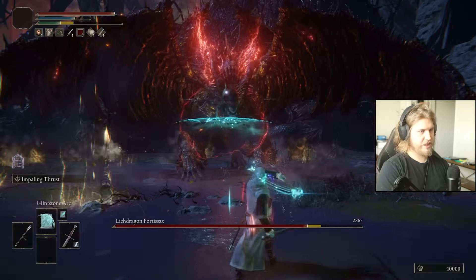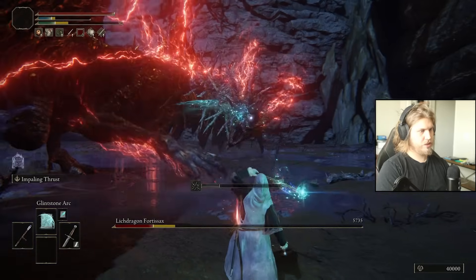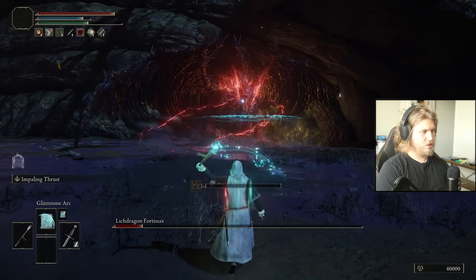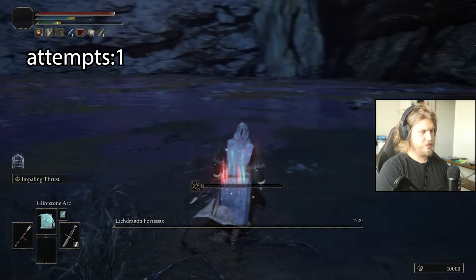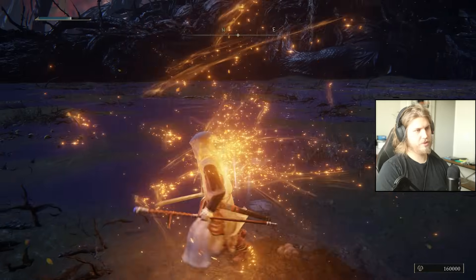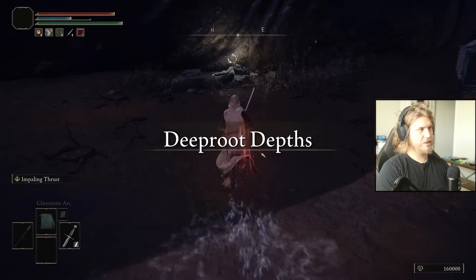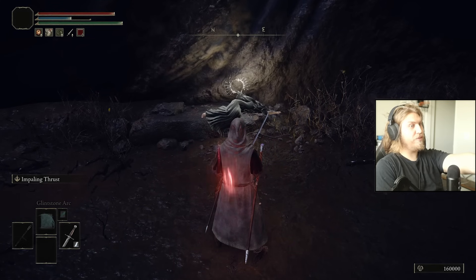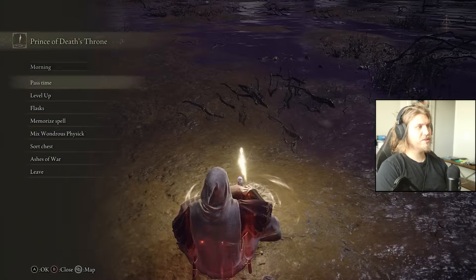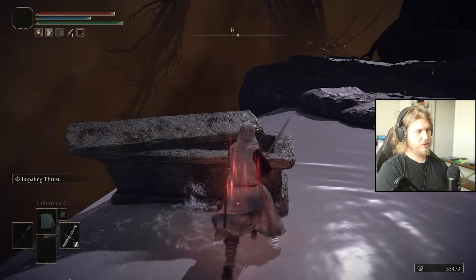Oh my gosh, a thousand damage! Just getting absolutely obliterated. Just getting destroyed. Maybe Hoarsedog isn't actually a late game boss — I always thought he was because this is the last thing I do. There's the Cursemark of Death. Now we have it. We're losing HP from something and it looks fairly significant. Kill Astel for the final boss.